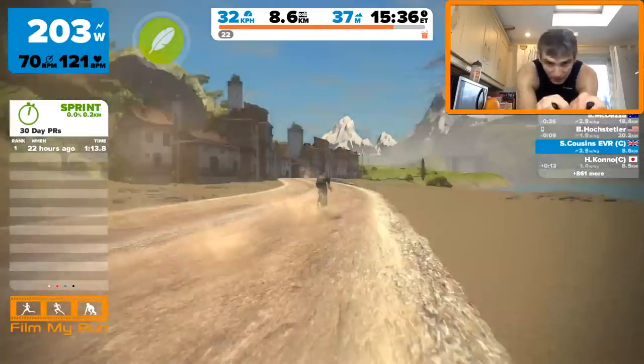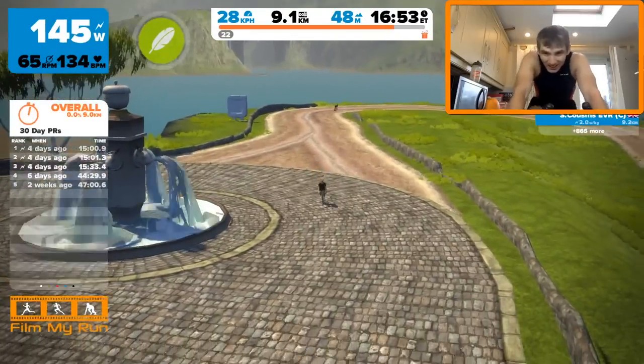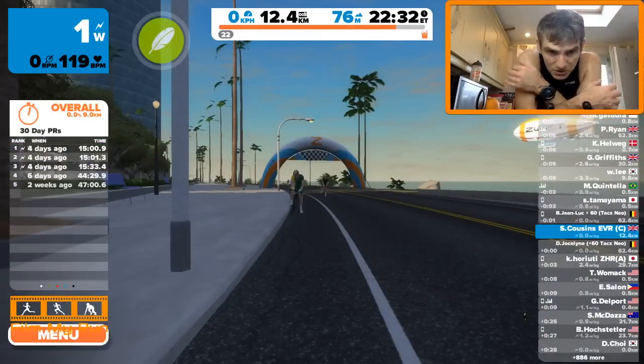Into the Italian village, and then we'll join the old road. That is your new volcano route on Zwift. Looks cool, isn't it? Another little bit of road to ride.